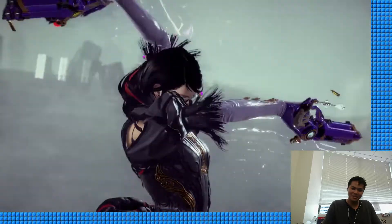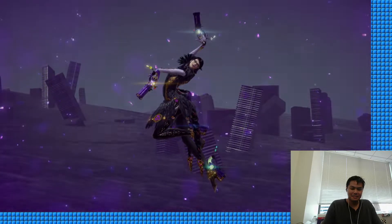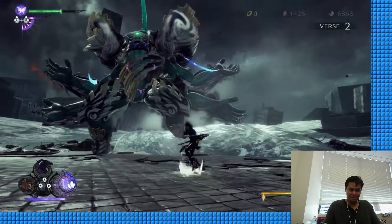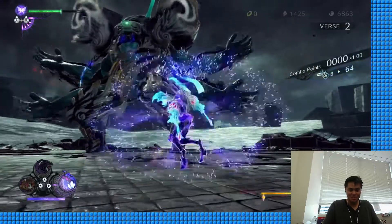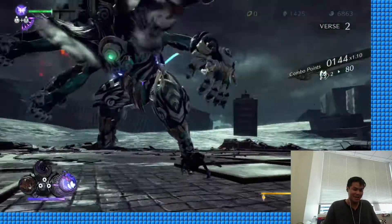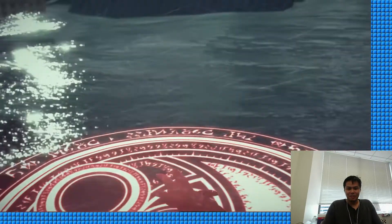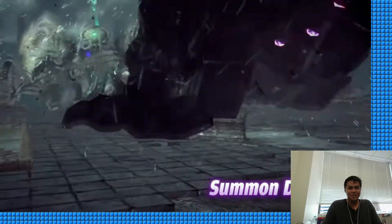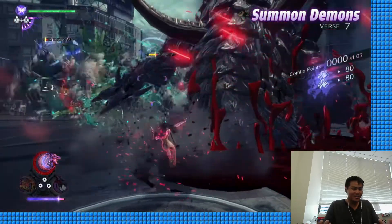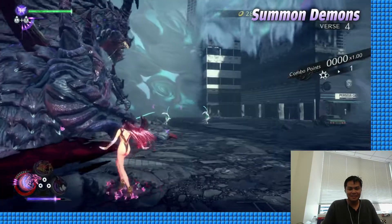As long as the gameplay's there, man. Bayonetta 1 was hella monochrome — it was the PS3/360 generation, environments were brown as shit. But 2 was very colorful, very playful, delightful to look at. This is back to monochrome — a lot of gray, bluish green. That's the Switch, piece of shit handheld. But there are games you can only get on it, so... lowest common denominator today.